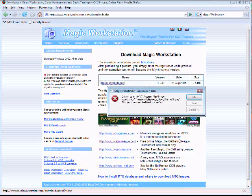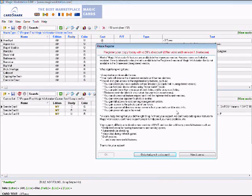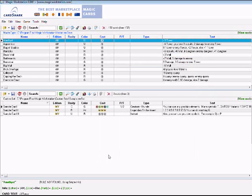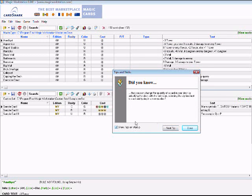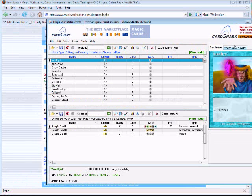Alright, so Magic Workstation — like I said, the evaluation version. You can ignore that; it won't pop up for you. Every time you open Magic Workstation you're going to have to wait five seconds. That's about the only thing that matters when it's free. And you get tips, but I don't put those on, so close out of that.